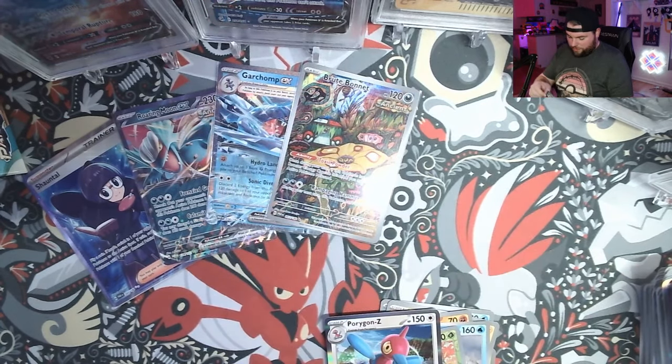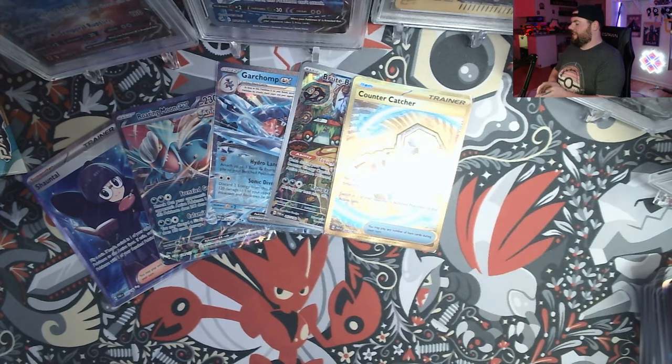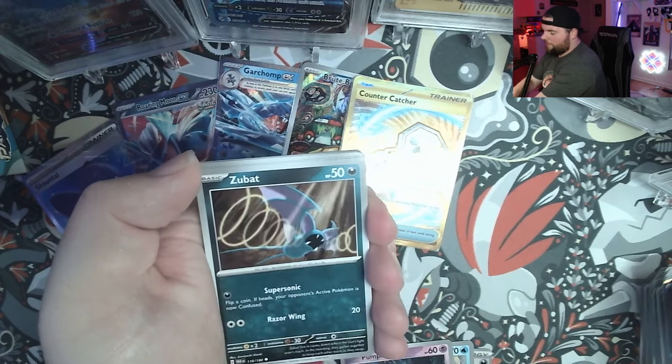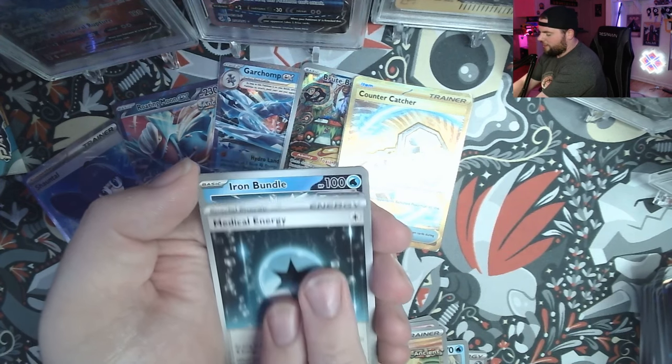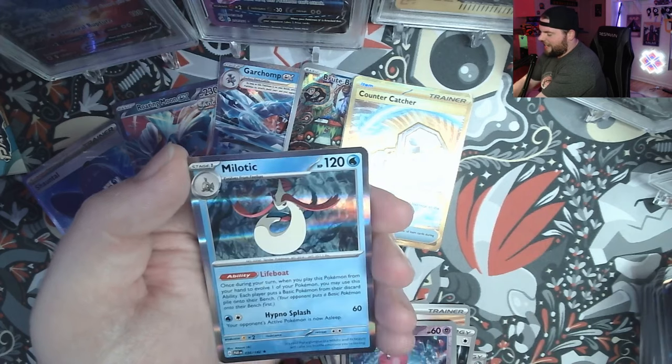Let's read the Counter Catcher effect: 'You can use this card only if you have more prize cards remaining than your opponent' — so if you're losing, you switch one of your opponent's bench Pokemon to the active spot. So it's like Boss's Orders but only if you're losing. I mean, I guess sure, but the point of the game is to not be losing. I'd rather have cards that avoid that scenario. Anyway — Vessel, and even trainer cards get the ancient marking. We got a future Iron Bundle, a Reverse Tinkatink, Vanilluxe, and Milotic.